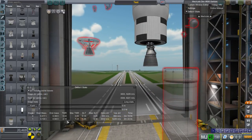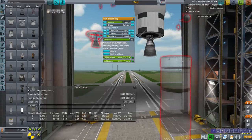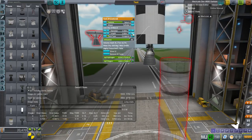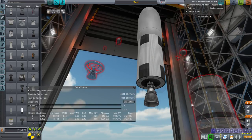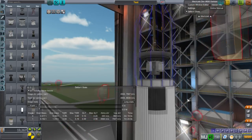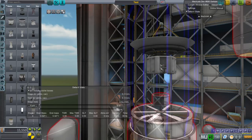We found out that a 1.1 thrust-to-weight ratio was really overpowered, so let's go with 0.8 - that should be fine. This is a Centaur-ish stage now. And this is a lot of delta-V here - 7,900. We really found out we could do with a lot more fuel on the probe core. We could have a bigger probe and send it out to geostationary orbit, which is 35,786 kilometers around Earth.